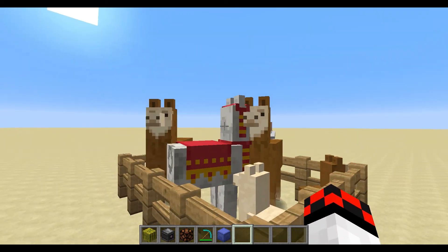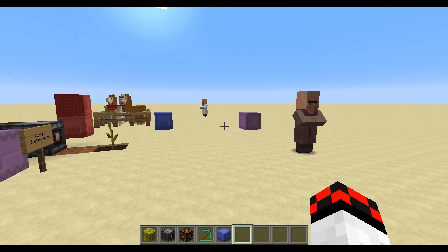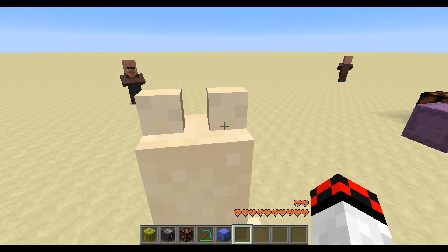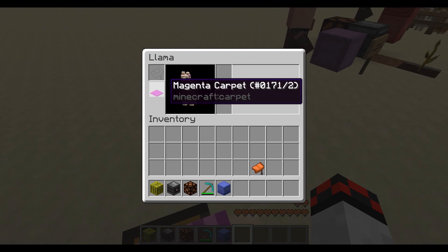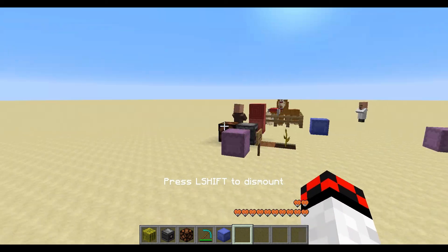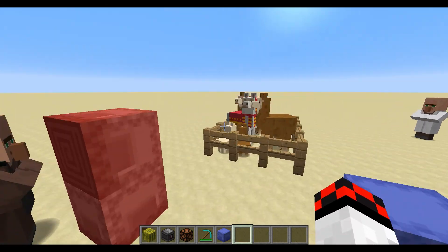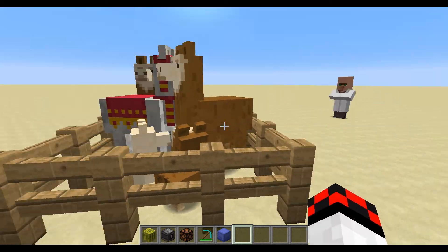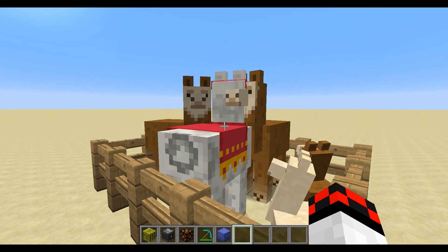Next we have the llamas. They come in all shapes, sizes, and different colors. They function similarly to donkeys — you can put chests on them — but you can also put carpets on them, which gives them really cool coloring. There are also baby llamas. I threw a red carpet on this one and it looks pretty cool.